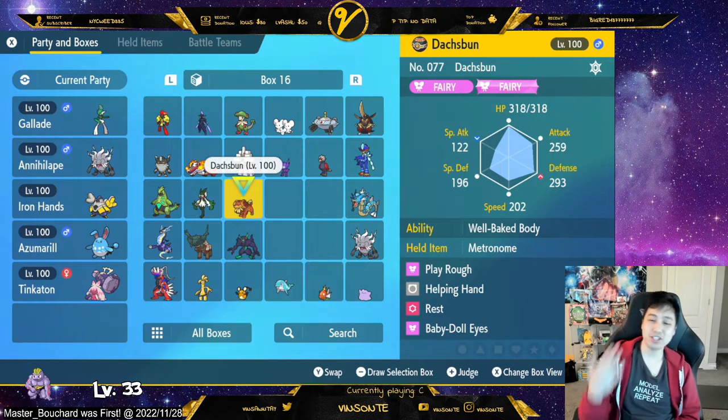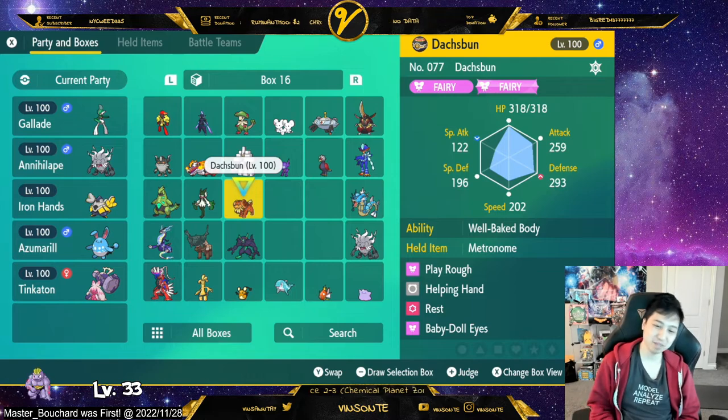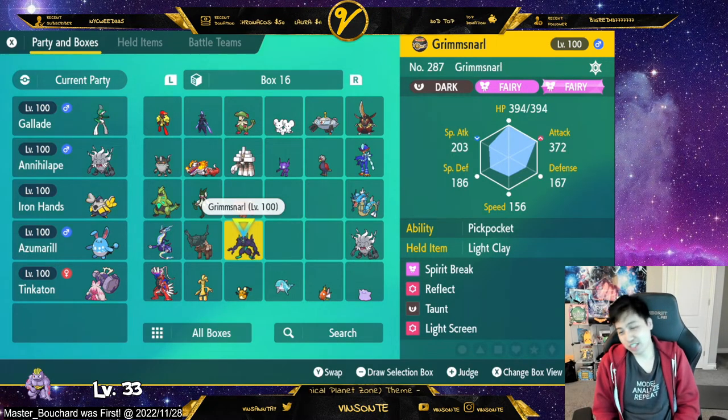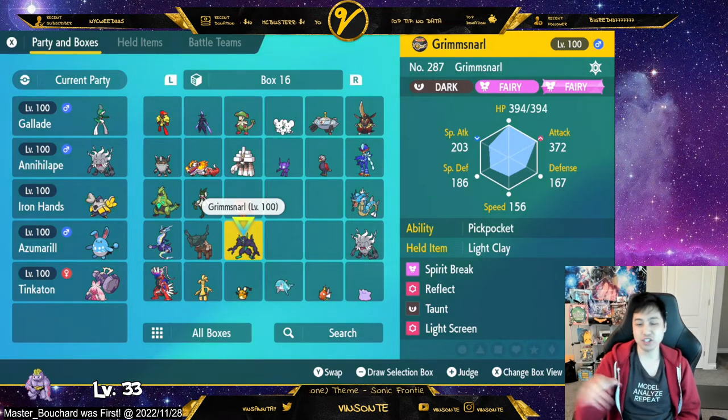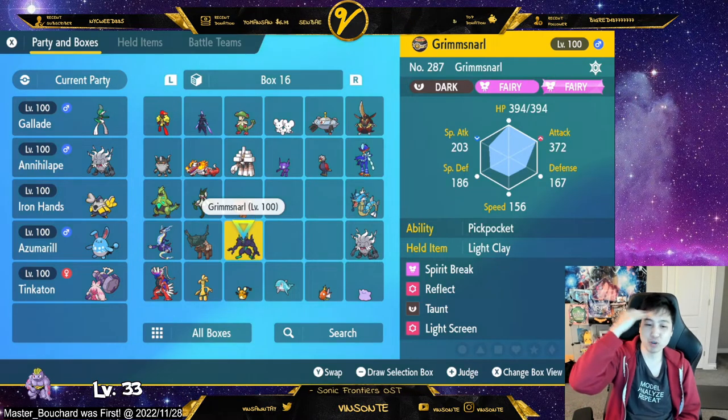This Dusk Bunny build is good because it gives you defensive utility. It doesn't have any buffing skills, unfortunately. So I have Helping Hand, Play Rough, and Rest in case I need a heal. Moving on — we also have Grimmsnarl, which is only weak against Steel. I need to change its ability to Prankster. I have Spirit Break to lower Charizard's Special Attack, and Reflect and Light Screen for defensive purposes.